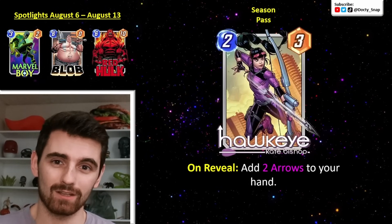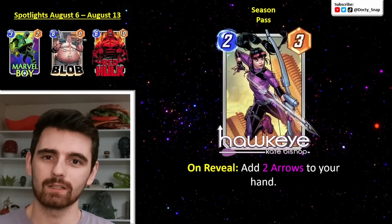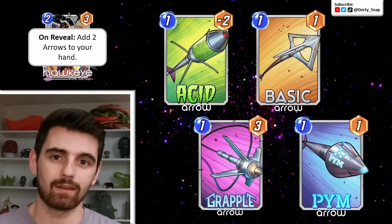Kate Bishop is a 2-cost, 3-powered card with a very flexible, interesting ability: on reveal, add 2 arrows to your hand. Let's take a look at all the possible arrows and their abilities.